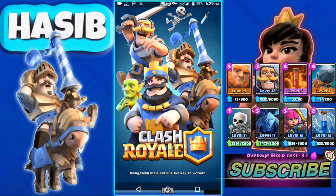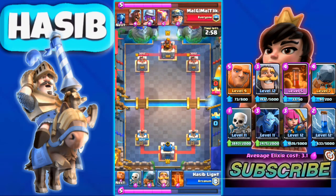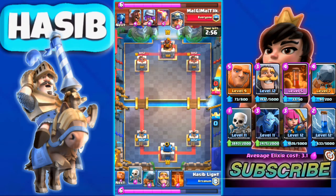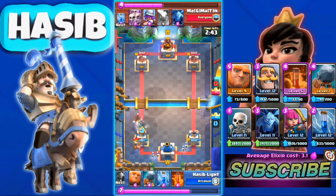In this replay the opponent has a hard-bait attack and also a Miner, so it's a pretty interesting matchup. I want to understand what my opponent is playing, so I use a 1 elixir Skeleton to scout. I use one skeleton but as you can see, they already go for a Minion Horde.